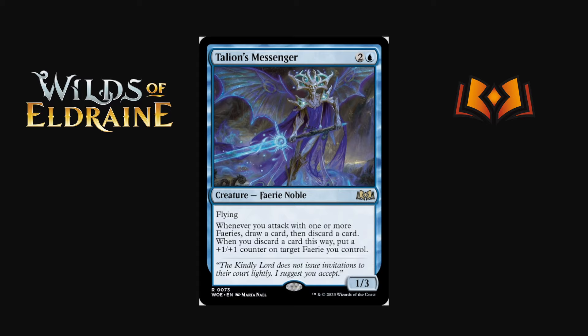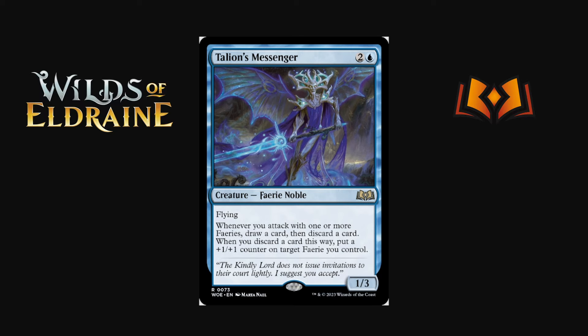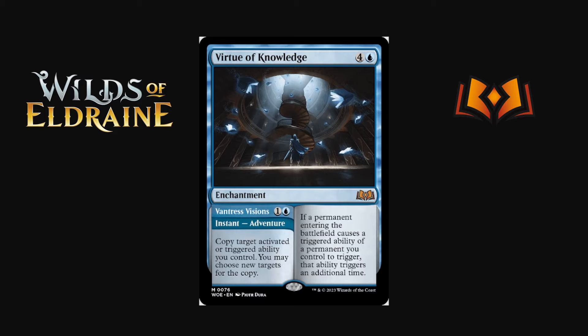Talian's Messenger is another fairy card — two and a blue for a 1/3 with flying. The stats aren't great but it dodges Bonecrusher Giant and the front half of Fatal Push. Whenever you attack with one or more fairies, draw a card and discard a card, then put a +1/+1 counter on target fairy. It's a slow effect and not a big buff. I think it's probably pretty bad unless you have cards you want in your graveyard, like some fairy-based graveyard payoff. Otherwise, probably not great.